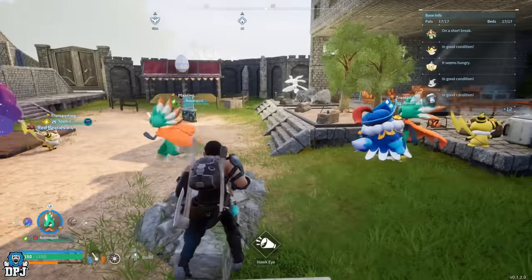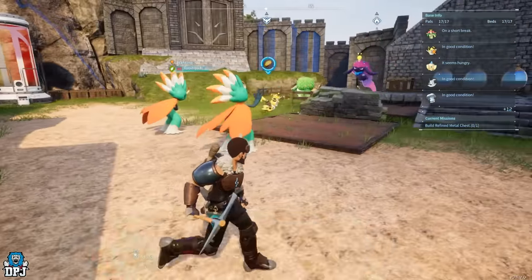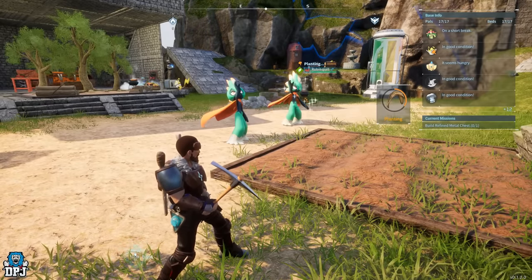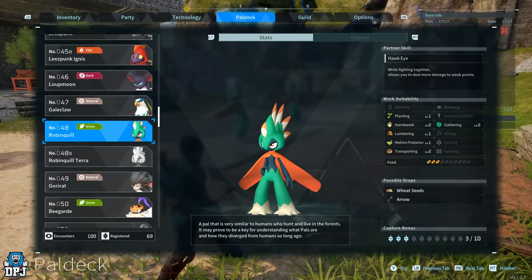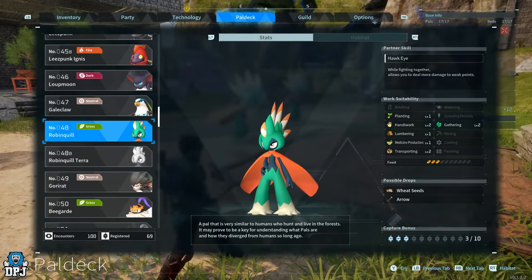Next up we have the Robinquill. This is probably one for the earlier players of the game. I've added it to this list because early on, what it offers in regards to base work suitability, there isn't much else at this level which can do what this does. This grass type pal, although it looks like some kind of veggie superhero, is actually capable of superhuman things when it comes to your base. It offers a level 1 in planting, a level 2 in handiwork, a level 1 in lumbering, a level 1 in medicine production, a level 2 in transporting, and a level 2 in gathering. When I saw this I was super surprised — it allows you to free up so many base pal slots as this fella can do it all.